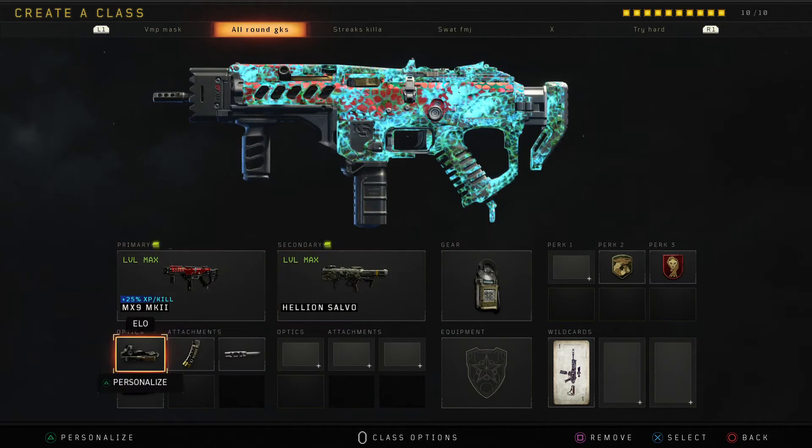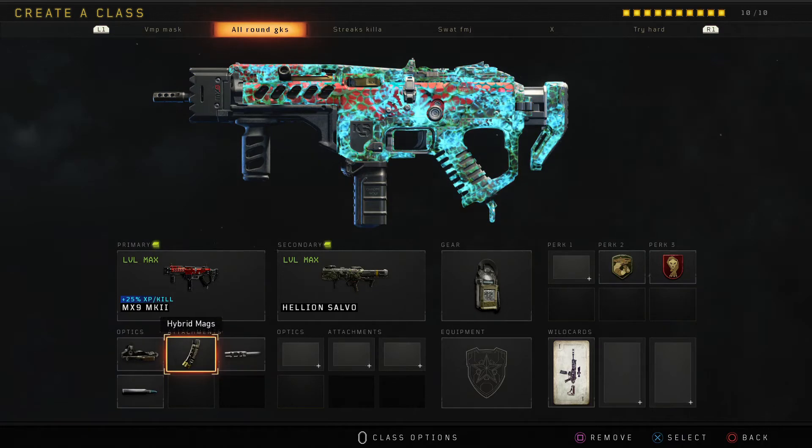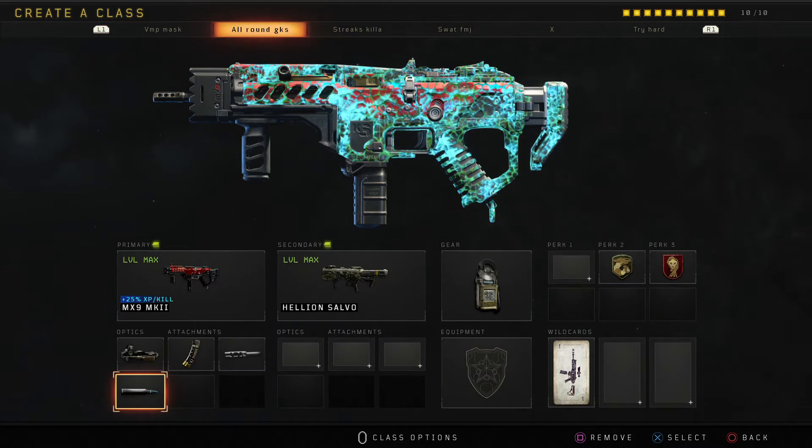This one is my go-to MX9 class. Viral hybrid mags, FMJ — you need the FMJ because they're using armor, so yeah man.